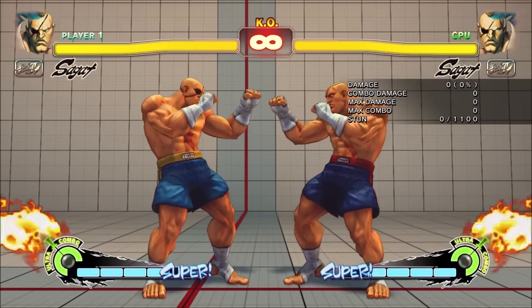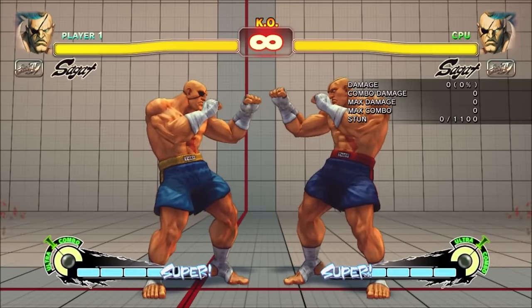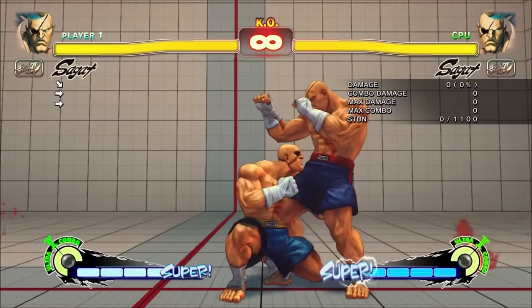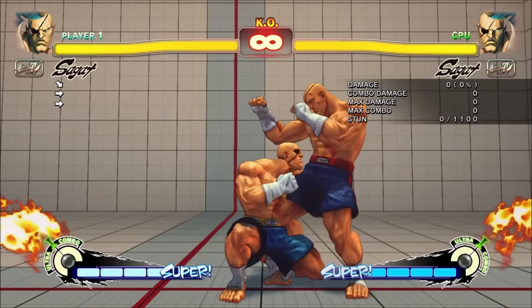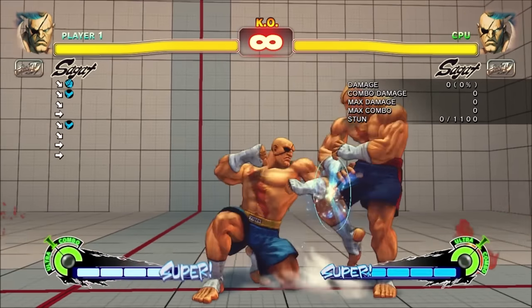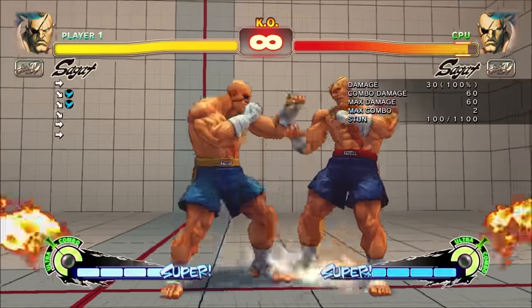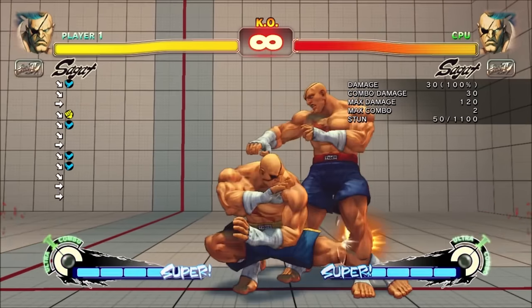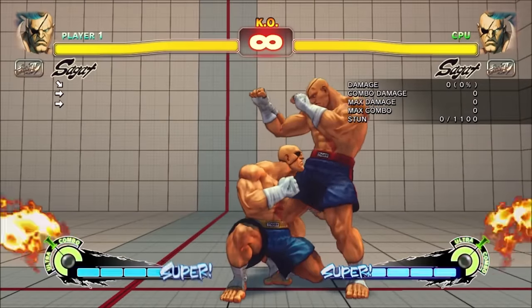I'm not going to deep dive into Sagat's normals, but I'll talk about the standouts. He had a 3-frame crouching jab with surprising range, so he could pick up most punishes. However, it didn't have much frame advantage, so it was troublesome for linking. In pressure, most Sagat players used his crouching short, which was plus 3 on block and plus 6 on hit. This is actually a true block string even though Sagat's lights don't chain. Low short linked easily to itself, or even to his crouching strong. Low strong cancels, and this link was one of Sagat's main confirming routes — though you could also just cancel from short if you preferred.